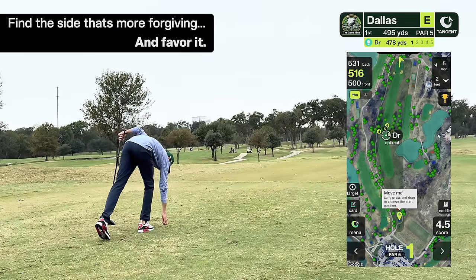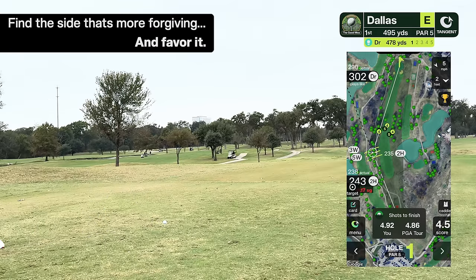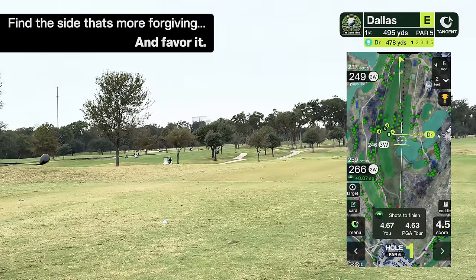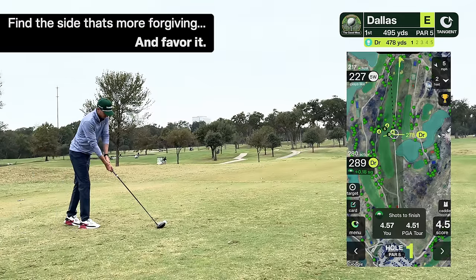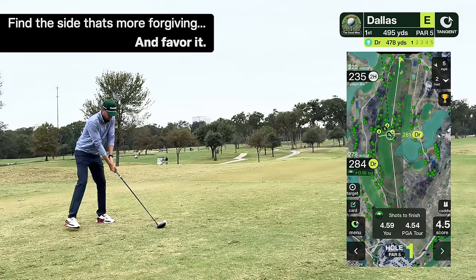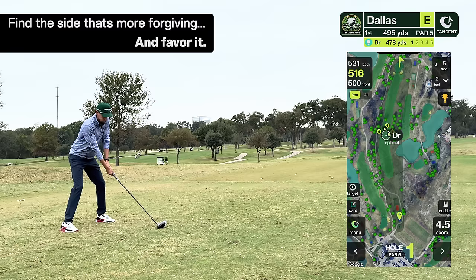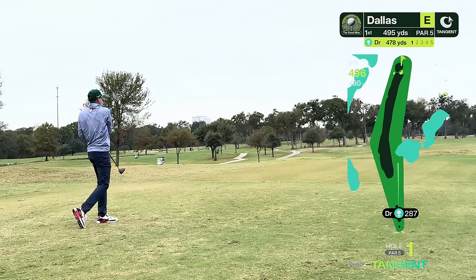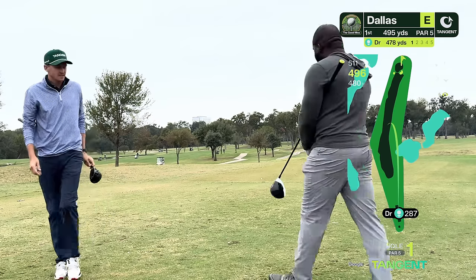The first hole is a reachable par 5 and the Tangent AI caddy is recommending driver down the right hand side. I'll agree with it. The left hand side is full of trees that if you get behind you're stuck. The right hand side you've got to cover a lake at 250 but I should be able to handle that with the driver. You do have trees on the right but they're sparse and not a significant challenge. So from history we can aim at the right hand side and grip it and rip it, which I do — a nice little draw puts me in position A.